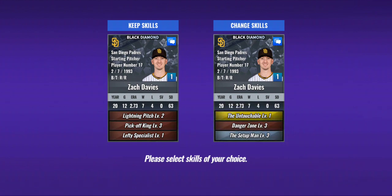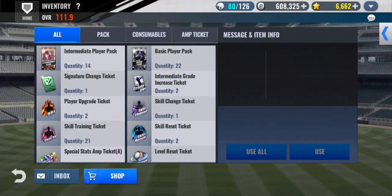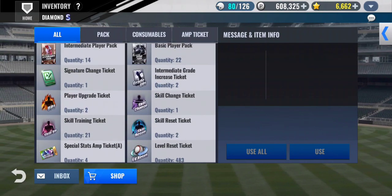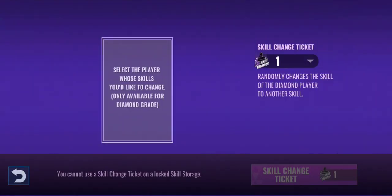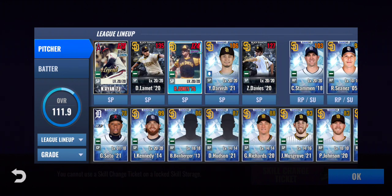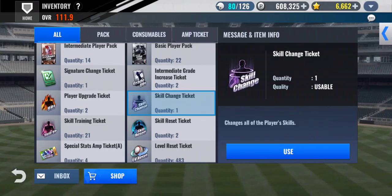Yeah, that's better. So I need four more skill changes, then I'll use an old legend on him. I think next week I'll have two from the weekly, and I'll have another one soon. I'll use that on Kimbrel actually.